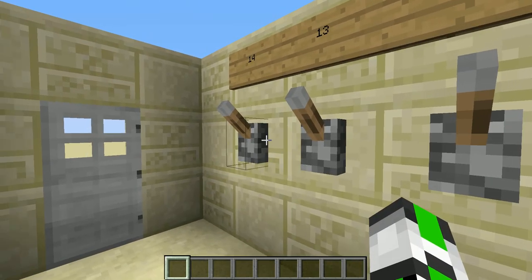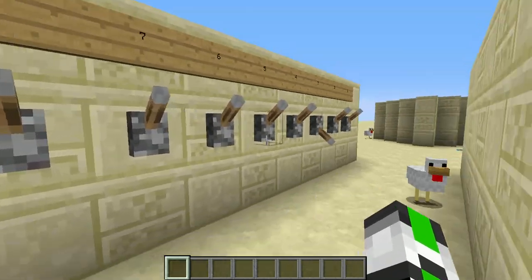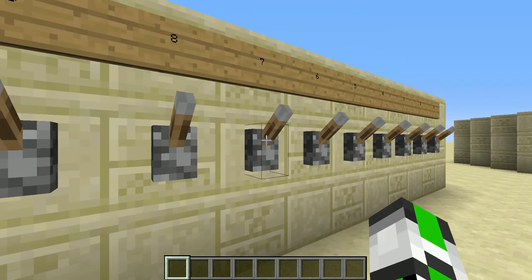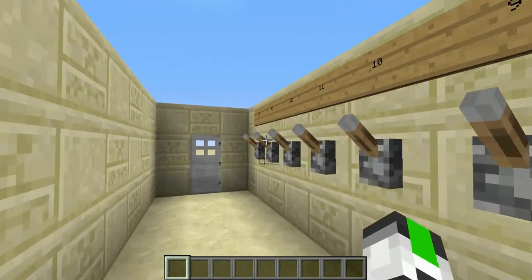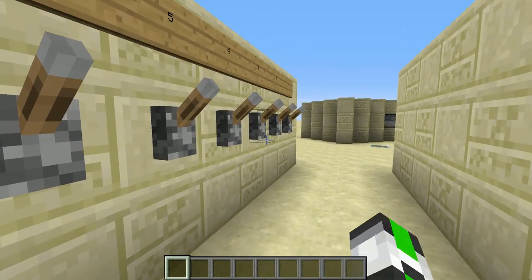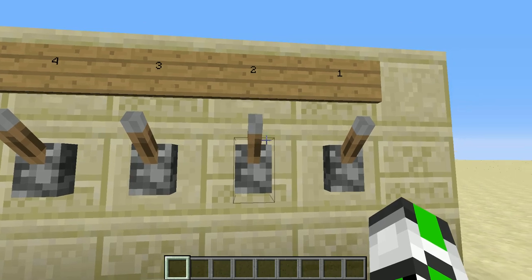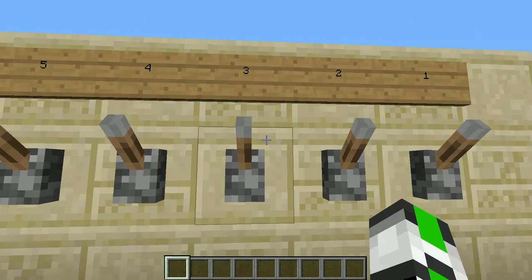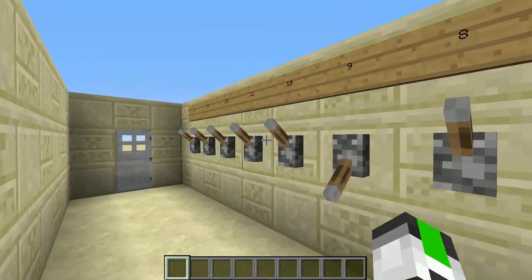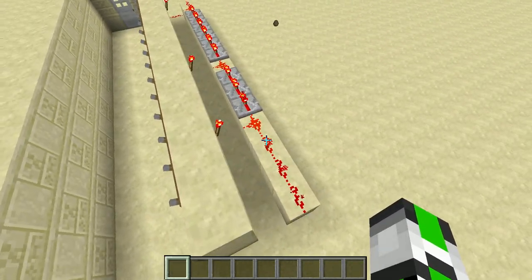If one of them is not correct, like this one or this one, it won't work. It doesn't matter which order you do it — like 7, 3, and 14, that's not a problem. You can set up all the levers in a different order. Like you can do 2, 9, and 12. You can also do just 1 lever, or you can do all of them.